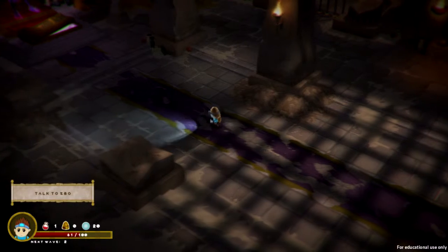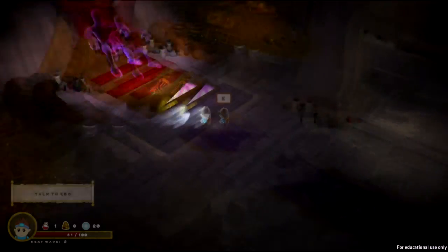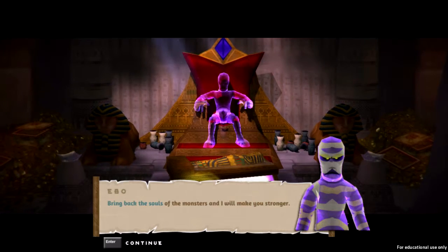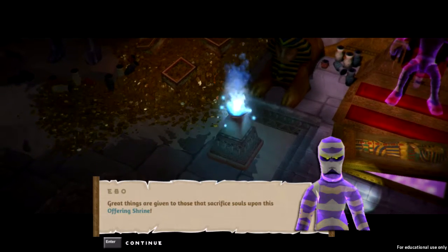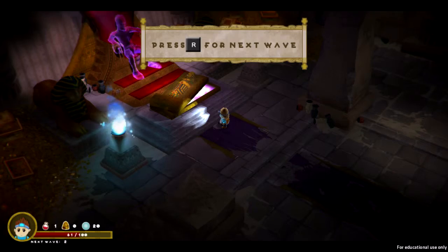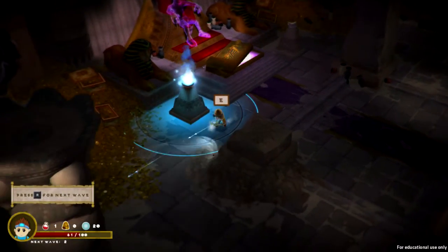That's the first wave done and we can talk to Ebo. 'Bring back the souls of the monsters and I will make you stronger. Great things are given to those that sacrifice souls upon this offering shrine.' Press R for the next wave. So it's one of those wave-based shooting games.